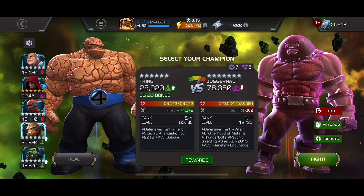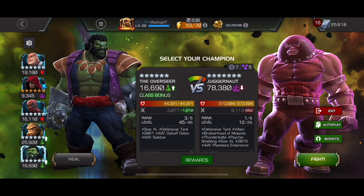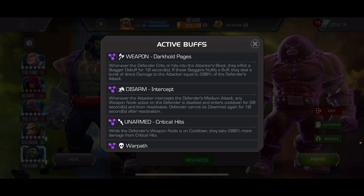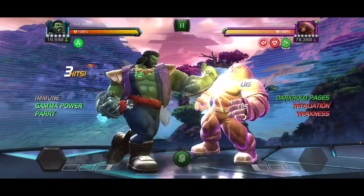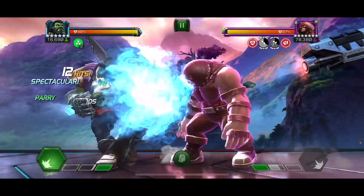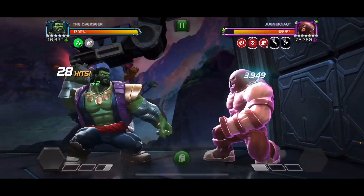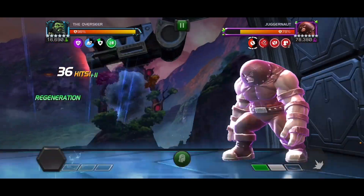All right, so with Juggernaut we're going to try this - if I remember this right, because the nullifies he'll take some damage back since he's immune to nullify. Overseer is pretty solid against this Juggernaut because we're going to get that special concussion after all of his specials, so the gym is going to be off, which is really nice.